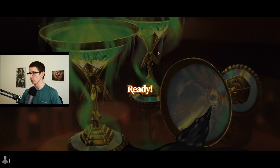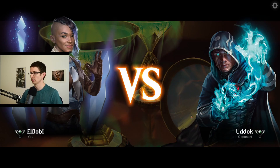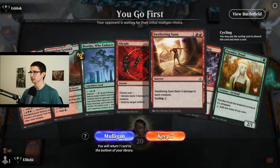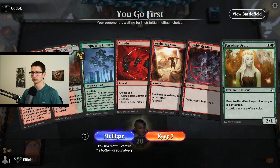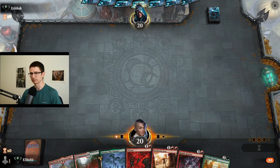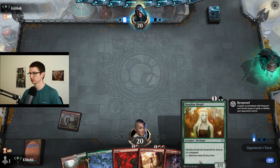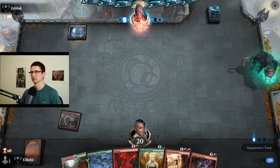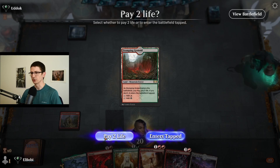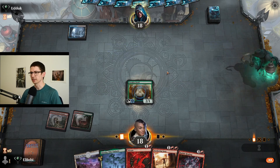We have game number two against Udok. This is a good hand — we have ramp and then a turn-three Rubble Reading on the play, so we're definitely keeping that. Start off with our tap land. They might be playing rogues — no, okay. Don't know what they're playing.